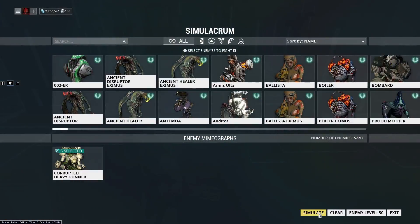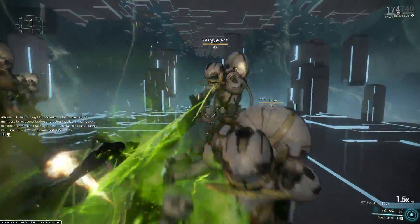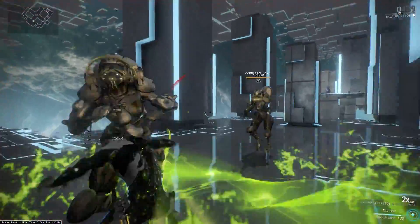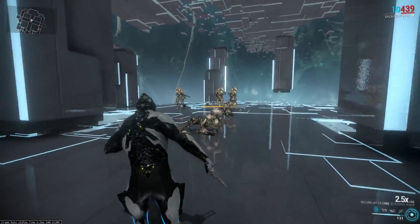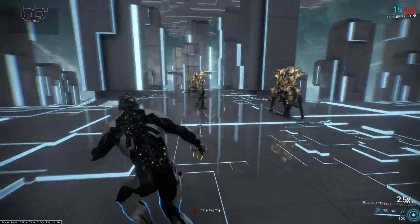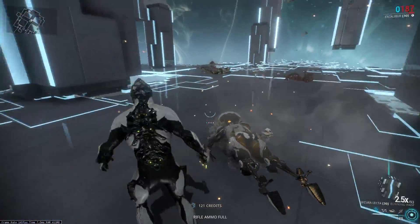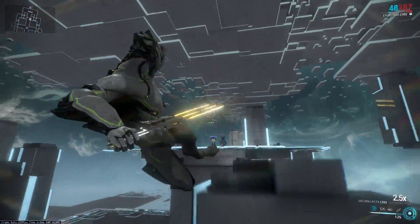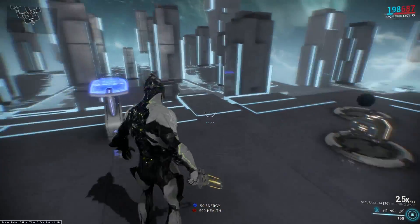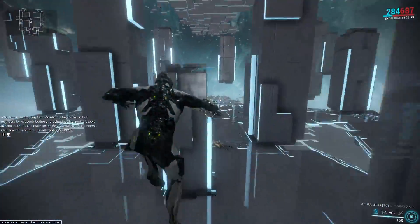Now I Slash Dash and lock on to all these guys. Even hitting just three of them, everyone within Excalibur's line of sight seems to be affected. My combo multiplier goes up instantly — it's ridiculous. I can just kill them now without having to build up through five enemies first. All I have to do is Slash Dash and then red-crit as normal.